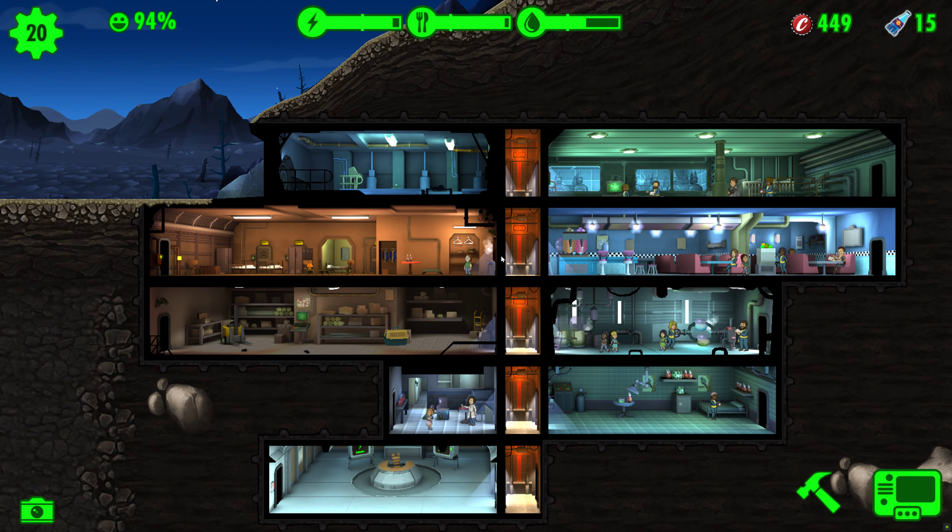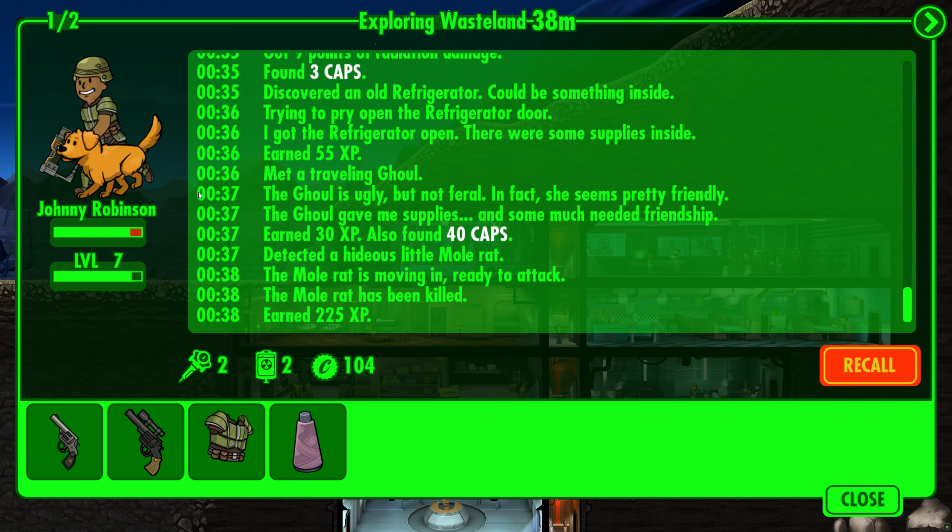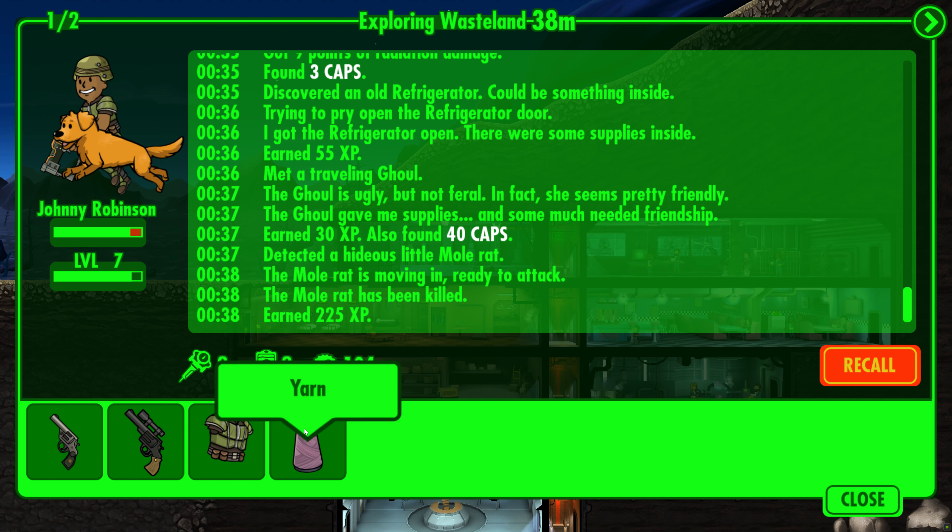Sending your dwellers into the wasteland isn't just a test of their mettle, but also a chance to secure valuable loot, including junk. Equipped with weapons, stimpaks, and rad-away, your explorers will return bearing a diverse array of treasures, with junk among the spoils.